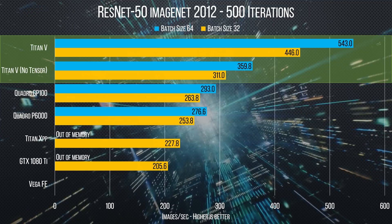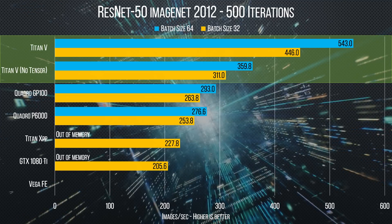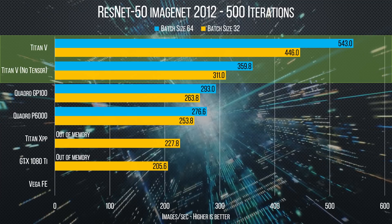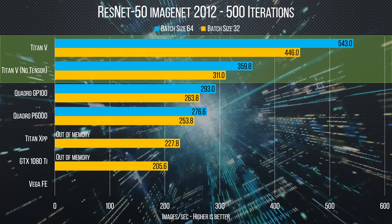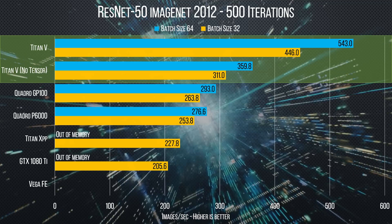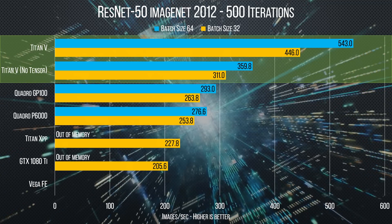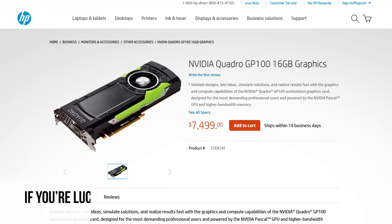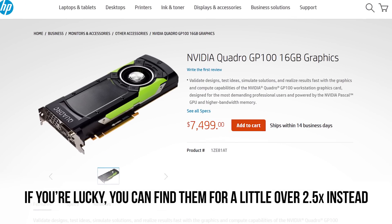That's a lot of testing, and it looks like Volta is mostly living up to its promises so far. We've got one more test up our sleeves for compute performance: deep learning. Using ImageNet 12 on CAF2, Titan V managed a significant lead at both tested batch sizes, thanks to its tensor cores. But maybe even more interestingly, it even wins without them enabled against the GP100 — a truly monstrous feat, because that card is still almost triple the price.